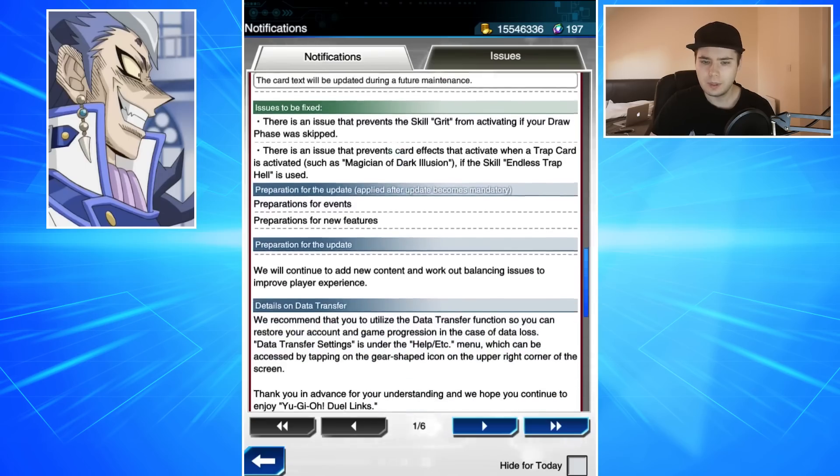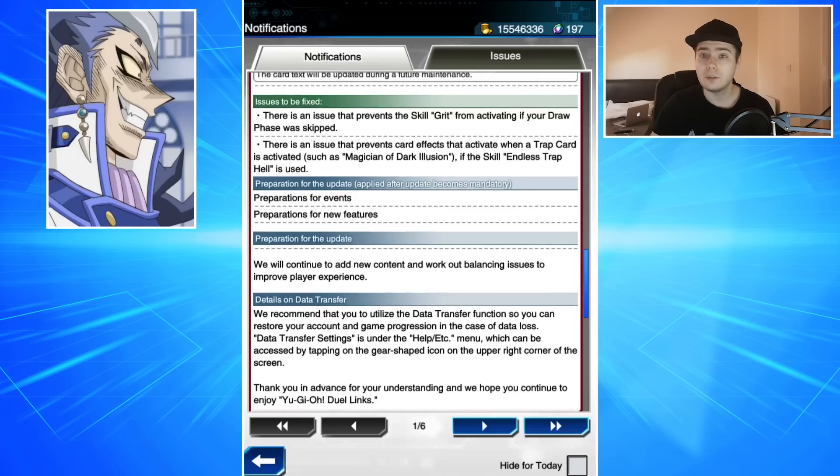Of course we're getting preparation for new events and new features, so whenever the update is fully datamined we'll probably get some hints as to what could be coming in the future. There are also some bug fixes — Grit activating if a draw was skipped, and an issue preventing card effects from activating when a trap card is activated, such as Muton Dark Illusion. That's a weird issue, but it's good they're on the ball and trying to update the game.